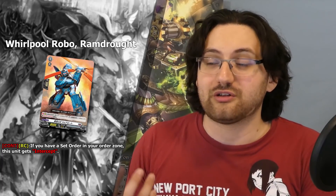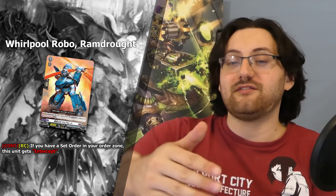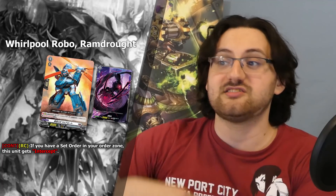After Cater Sanctuary, we've got Brand Gate cards, starting with a Grade 1: Whirlpool Robo Ram Droth, with a continuous ability on rear-guard circle — if you have a set order in your order zone, this unit gets intercept. It's generic support since both current builds have a set order mechanic. It's kind of whatever though — you're probably only going to get value if you place it on turn one and immediately intercept, unless you're playing the Cardinal archetype with Orifice and a Dark Army token behind it to make a 20k column.